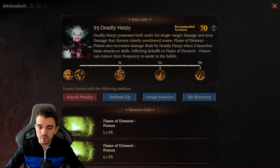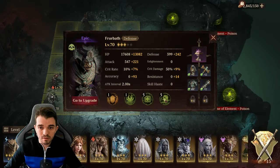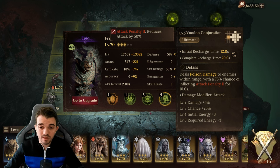That artifact is gonna be really good — it gives accuracy. This way I'm gonna be able to cast the attack penalty using the Death Incense Burner, always before the boss uses his ultimate, because it's gonna increase the ultimate energy by 7%. I've scrolled on him for accuracy because I really want to have 100% chance to inflict the attack penalty.